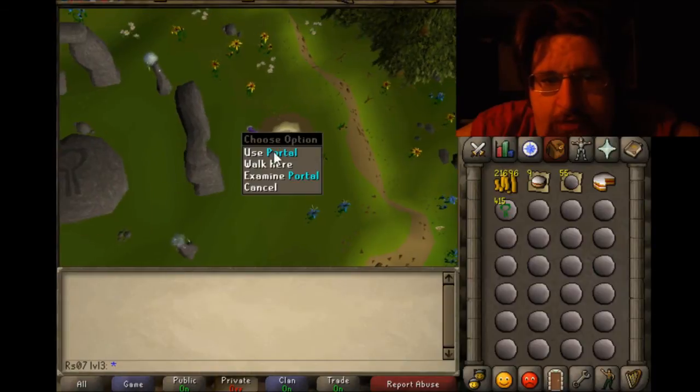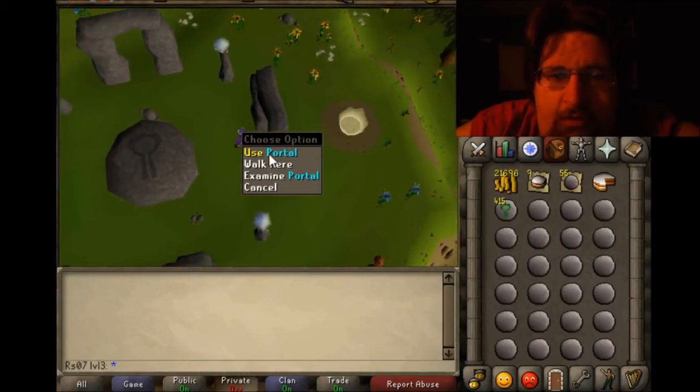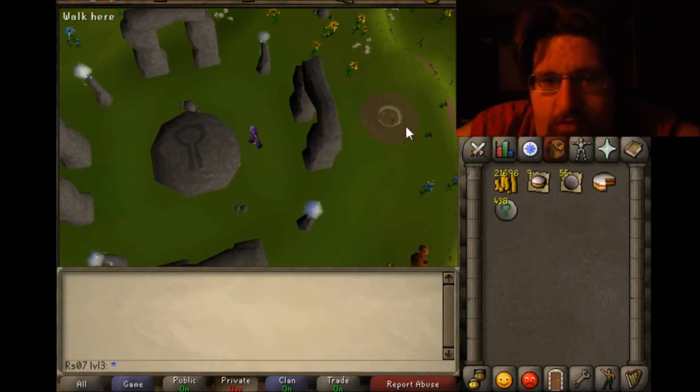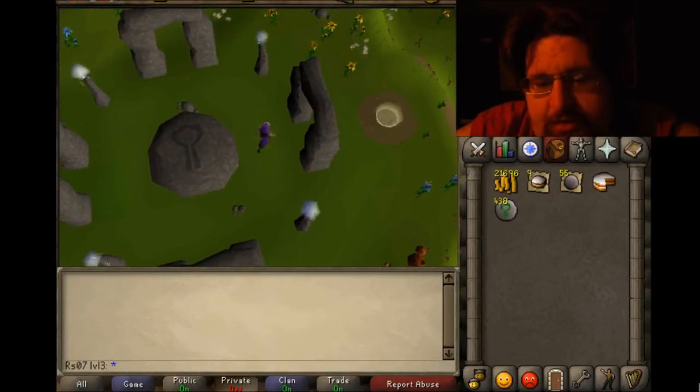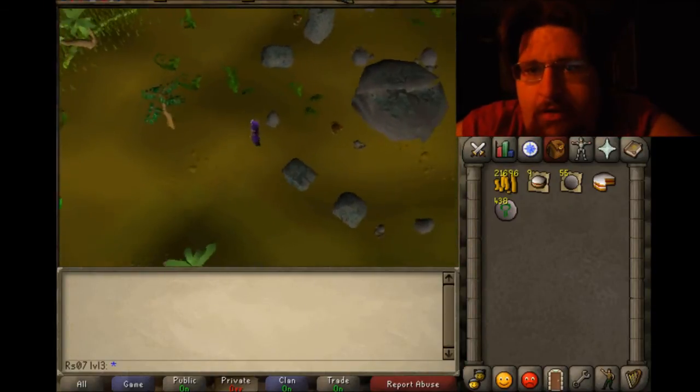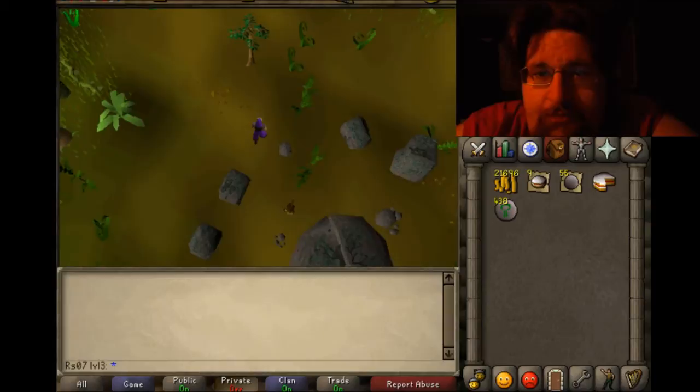And you craft at the altar. For a little speed boost on DXP, just have the portal preselected. My CPU usage notification popped up, but it does in every video probably. Just adjust your screen.